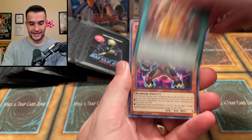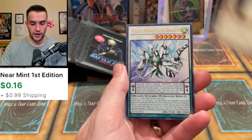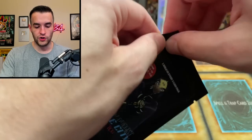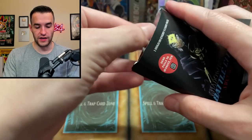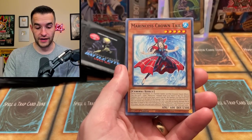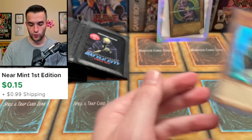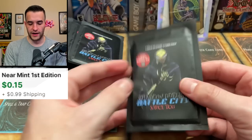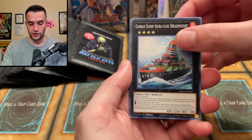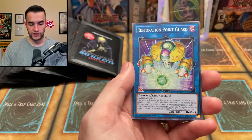We have the Madolche Ticket, Goki Guts, Guy Armor Dragon Shell, Gunkan Suship Shari, and a Clear Wing Fast Dragon - from Duel Devastator. That was before I was really making a lot of videos. Marincness Crown Tail, the Oton Damashi with the Submarine Tour Ride. Gunkan Suship - I remember I got like 15 of them - that was the most. Dynamorphia Shell, a Restoration Point Guard.